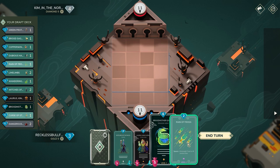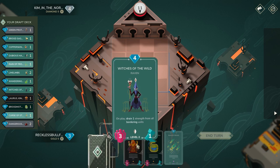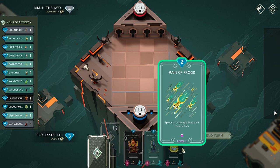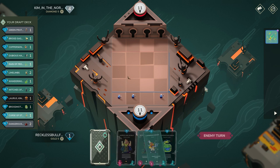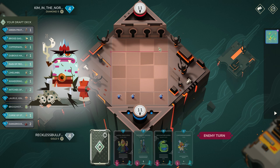We're going first this time. Not looking like the greatest hand honestly, but the problem is I could keep this and then maybe play for a Witches turn, or I could cycle this and play for Lime Limbs. But I don't see our hand getting any better than this, so I'll go ahead and play this.